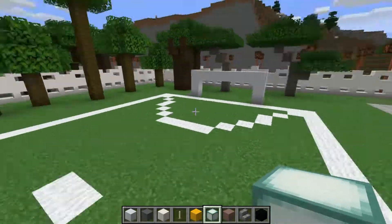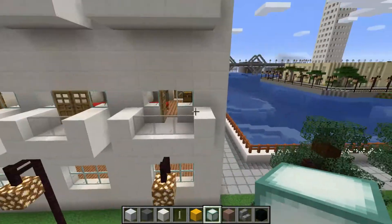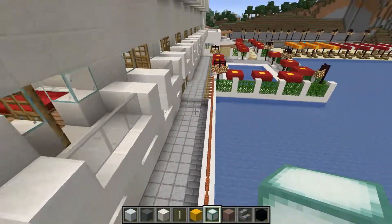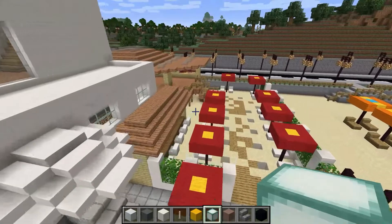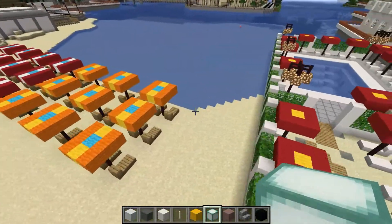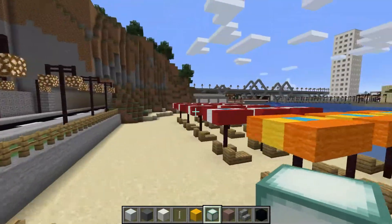Got a little football pitch. This is a hotel here — one of the first hotels I've built. I'll probably make it a little bit more modern. We've got a little swimming pool area, a private little beach area, and over here we've got sun loungers for the beach itself.